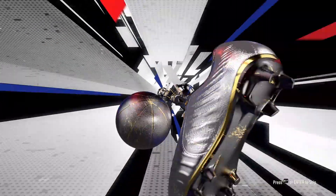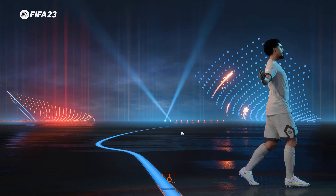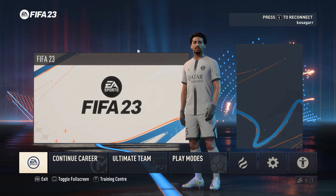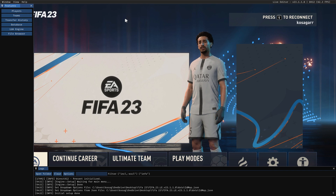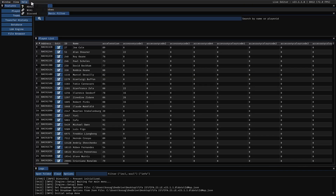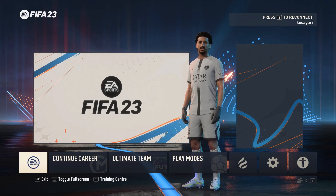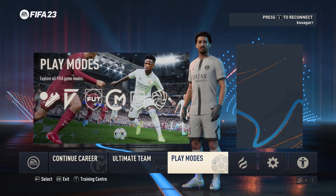You can skip the intro, do cancel and play offline because we don't want to go online - it'll say fail so just advance. Next, it's going to load the live editor. You can use the live editor interface if you know how to navigate, but we don't really need it because we're going to use player career mode. Press F9 to hide the live editor UI, and we'll use Cheat Engine on the file.